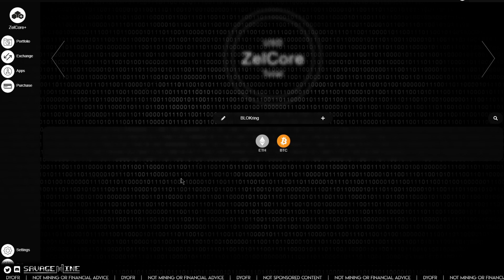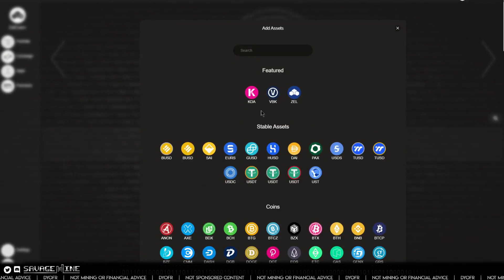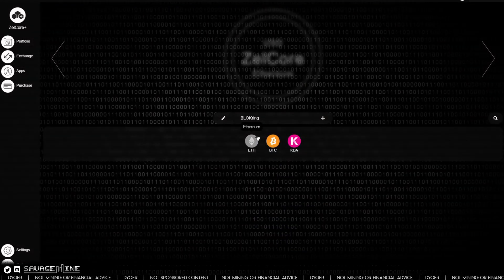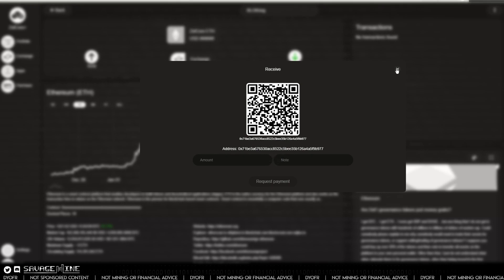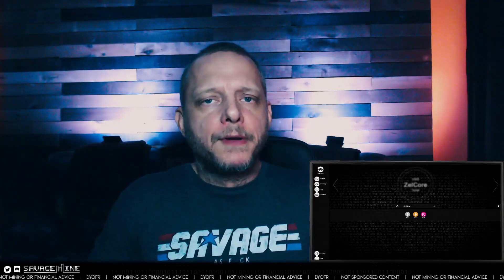You also need the wallet or the mining address that you're going to mine to. This is Zelcore wallet — it's just one of the many multi-asset wallets available and my personal favorite. You click 'add asset,' choose the asset — whatever it is — then whichever one you're going to mine; in this case, Ethereum. Then you go to 'receive,' and this is your address that you're going to mine to. With Zelcore, you just click on it and it copies it to the clipboard so you can paste it into the appropriate place in your mining software.